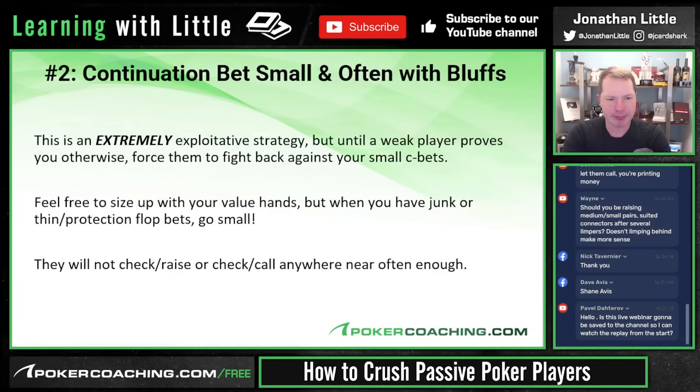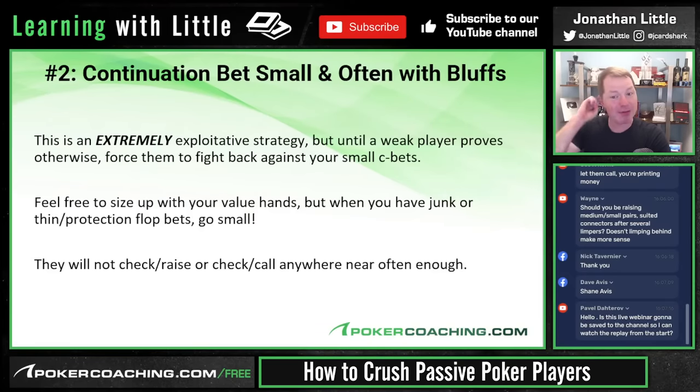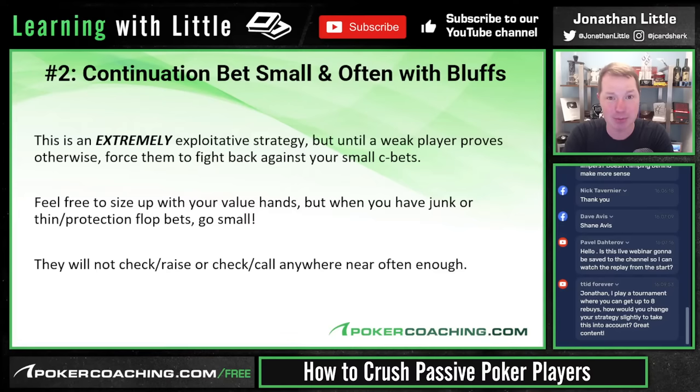Exploit number two: this is a very profitable spot — you want to continuation bet small and often, specifically with your bluffs. This is an extremely exploitative strategy. Force them to fight back against your small continuation bets. Most players who are weak and passive are going to call preflop and then check-fold when they don't have anything. If you've watched GTO strategies using a solver, you saw how aggressively your opponents have to defend against small continuation bets — your opponent needs to be calling and raising a lot, and most people simply don't do it anywhere near often enough.